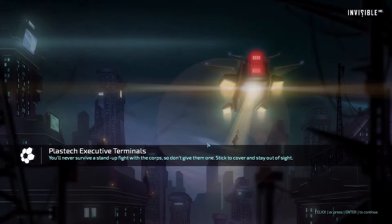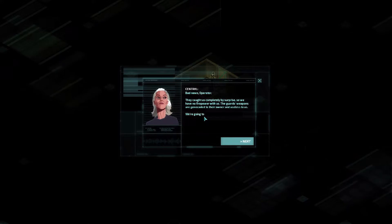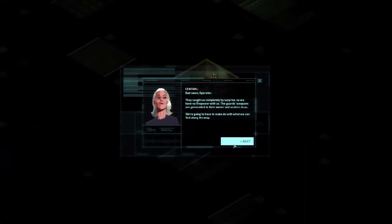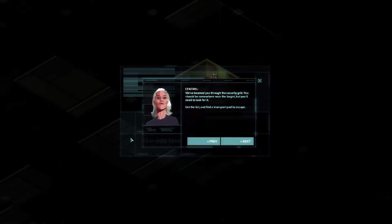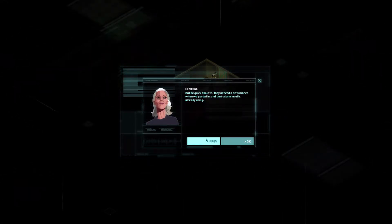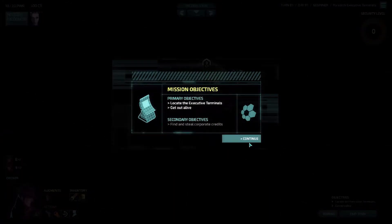Bad news operator - they caught us completely by surprise so we have no firepower. The guards' weapons are gene-coded to their owner and useless to us, we're going to have to make do with what we can find along the way. We've been beamed through the security grid somewhere near the target. They noticed a disturbance when we ported in and their alarm level is already rising.